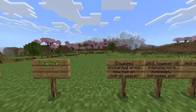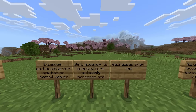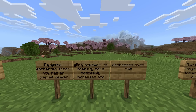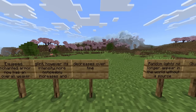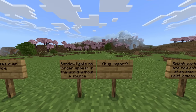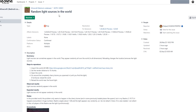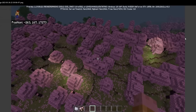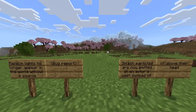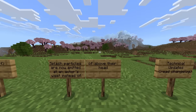Graphical changes: equipped enchanted armor now has an overall weaker glint, however its intensity more noticeably increases and decreases over time. Random lights no longer appear in the world without a source — this was reported for many versions and was visible inside the cherry blossom biome. That was also fixed today. Flash particles are now emitted at the actor's waist instead of above their head.